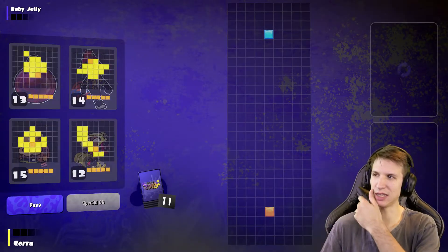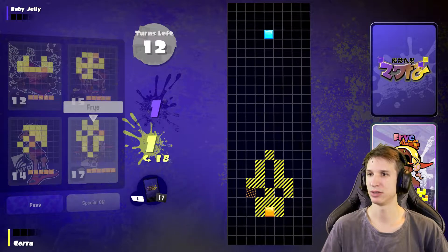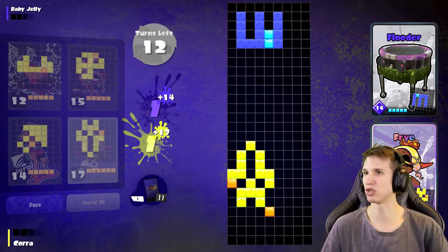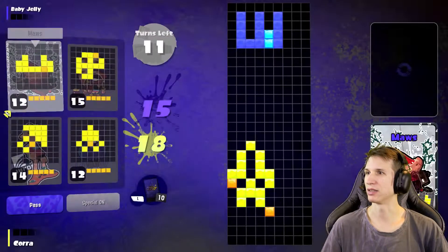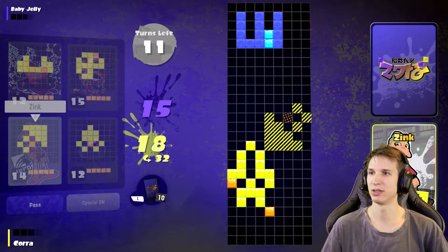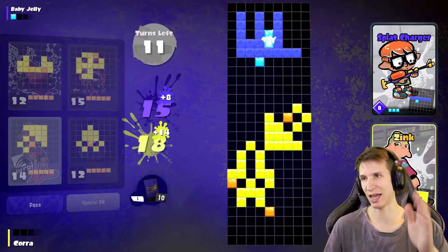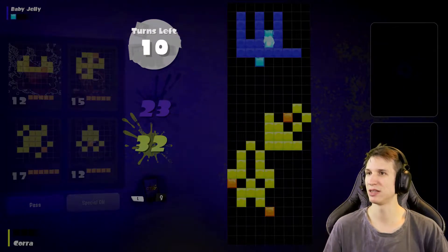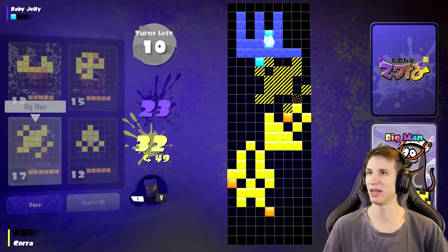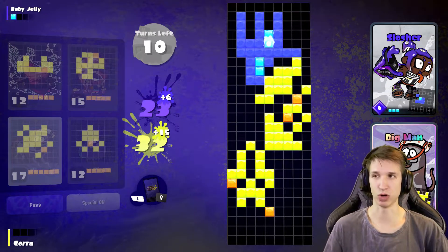I'm gonna reshuffle this hand hoping for something else. I'm gonna start it off with going straight up to my corner turf and just take away as many possibilities from them as possible. Yes, they're gonna charge up their special, but honestly the more I can just go and say yeah, you have that but I take your turf, the better this will be for me in the long run.